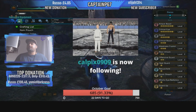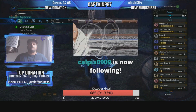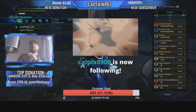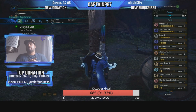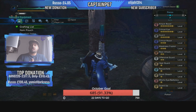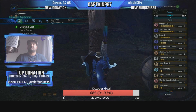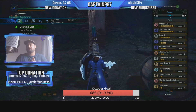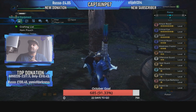So to recap the build: Attack Boost 7, Crit Eye 7, Guard 5, Crit Boost 3, Weakness Exploit 3, Blast Attack 2, Offensive Guard 2, Heat Guard, Resuscitate, Quick Sheath, Mind's Eye, and Guard Up. This is truly the most ultimate lance build you'll see — it's the highest you can get. The only change you could make is swap Mind's Eye for Offensive Guard 3 using the level 3 slot, but literally this is the strongest, most OP build you'll ever see for the lance right now. It has max stats all around and there's nothing you can change to improve it.